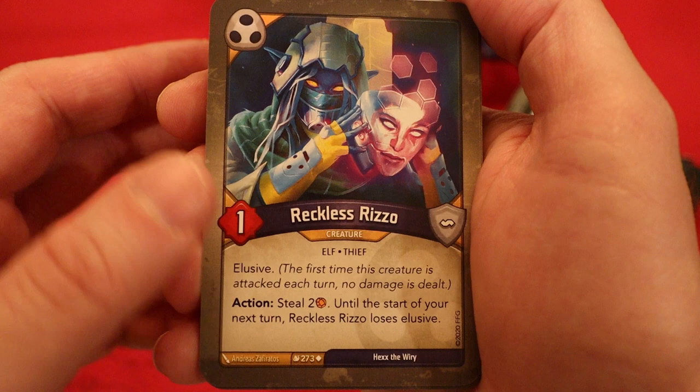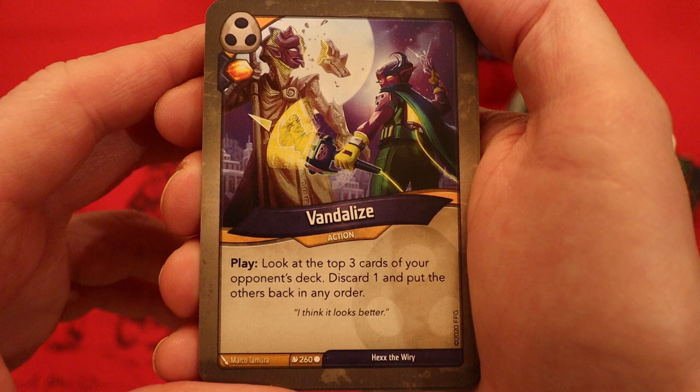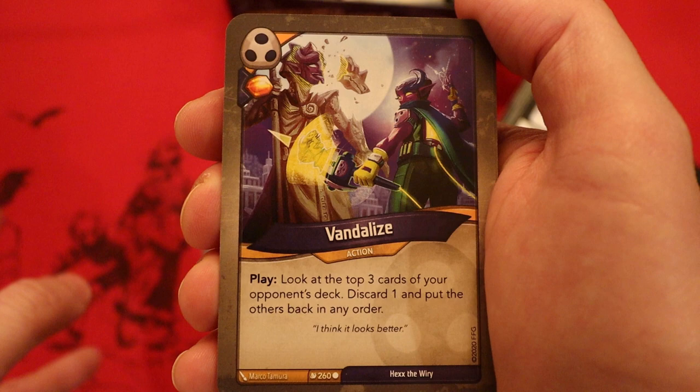Vandalize — amber, how do you play it? Look at the top three cards of your opponent's deck, discard one and put the others back in any order. I must say, there is something about this that I really like. It seems to really work out for me whenever I play this — it's always disrupting my opponent's deck in some way, shape, or form.